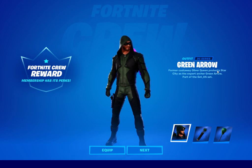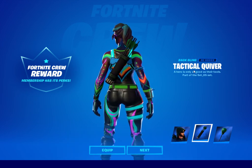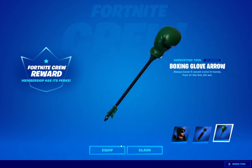Former castaway Oliver Queen protects Star City as the expert archer, Green Arrow, part of set 05 — they just haven't named it yet. It comes with the Tactical Quiver back bling and the Boxing Glove Arrow emote.